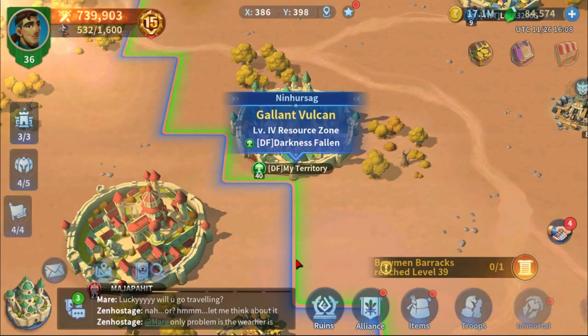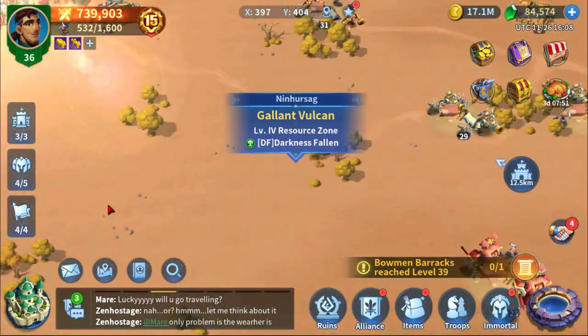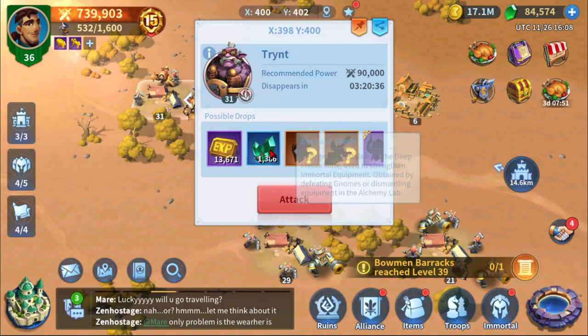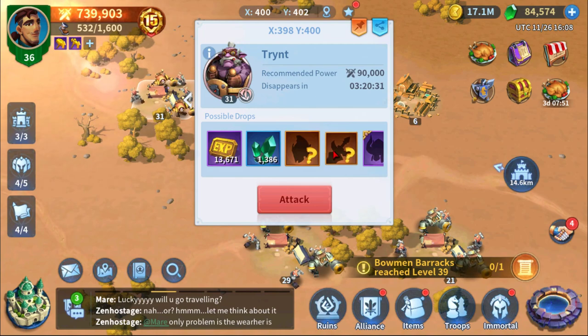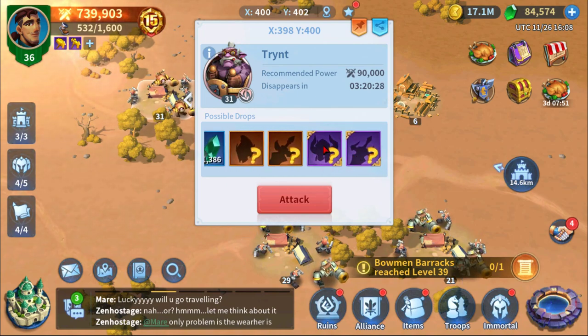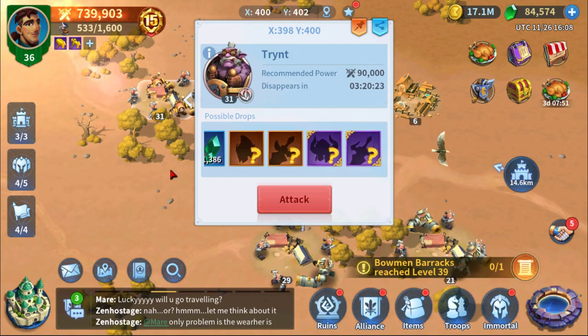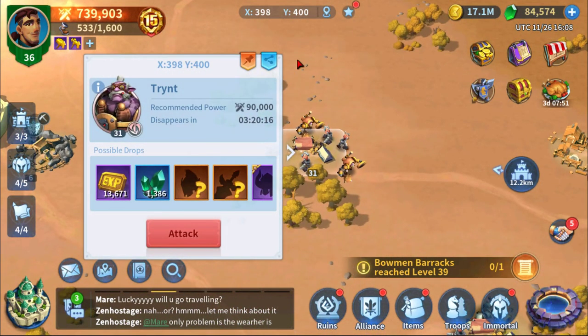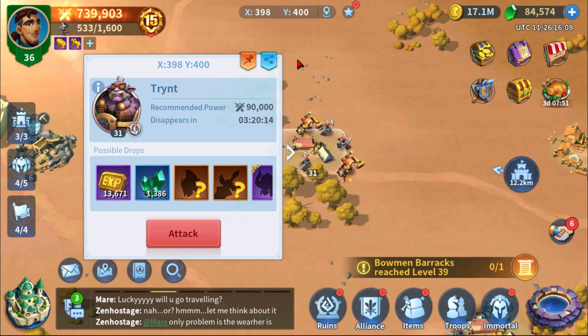When you attack a gnome, you get a certain amount of EXP for attacking. You're going to get some enchant stones, which are used to upgrade equipment on your immortal. You also have a chance of random drops of elite or epic gear. Epic gear starts dropping at level 31 gnomes — that's what you need to know when it comes to the highest tier of gear.